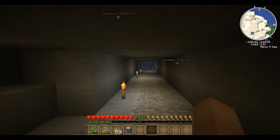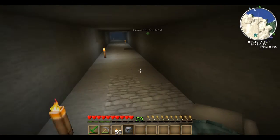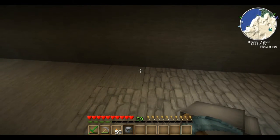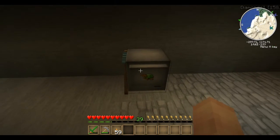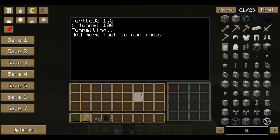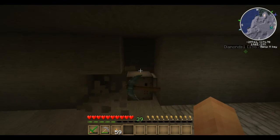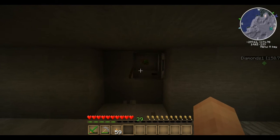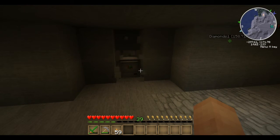So if you see this tunnel right here, this was dug out by a mining turtle and I'm going to show you how I did this 2x3. You just place your turtle down facing the way you want it to mine and right click on it. Before you start, make sure you have some coal — I've got four coal and I'll pop it in. He's going to do two high by three wide and go 100 blocks deep, then stop.